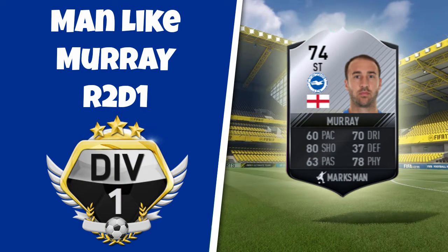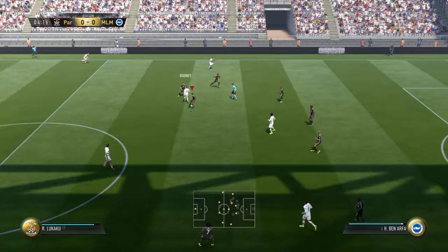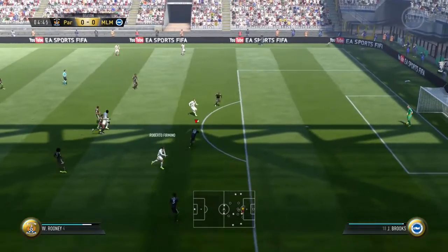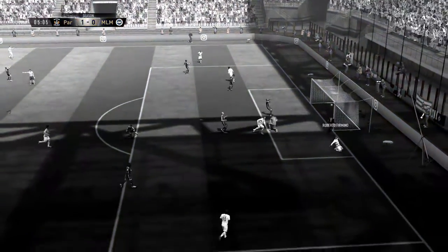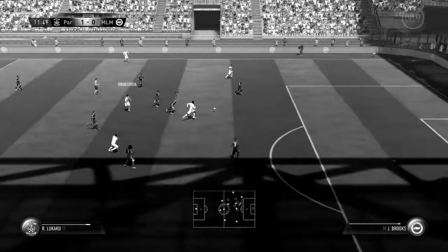Welcome back to another episode of Man Like Murray. We get things started in the first game where we get matched up against a Premier League side with some players in unusual positions, like Diego Costa at attacking midfield and Wayne Rooney at defensive midfield. It would be my opponent who takes the lead as Wayne Rooney finds the run of Roberto Firmino, who slots the ball under the goalkeeper and we go 1-0 down early on.